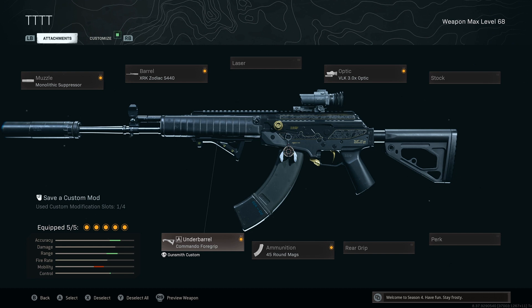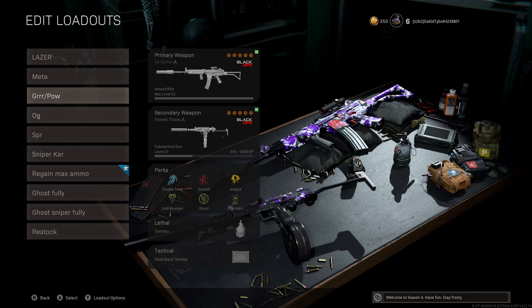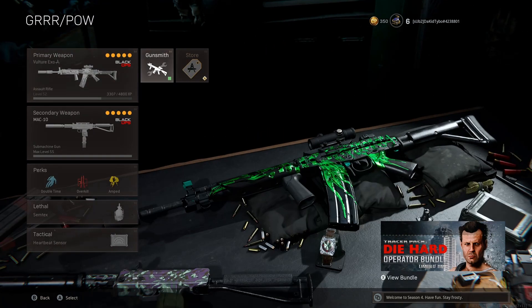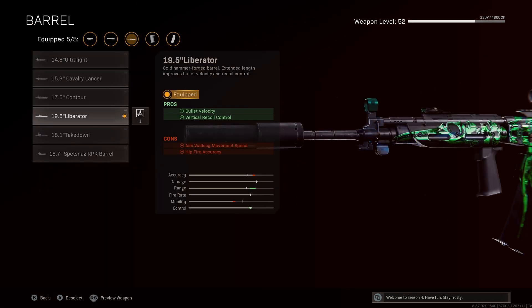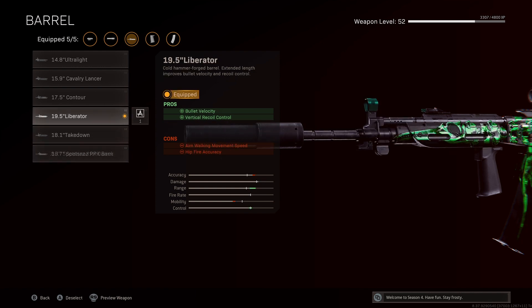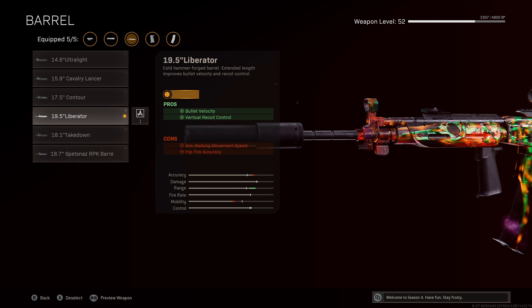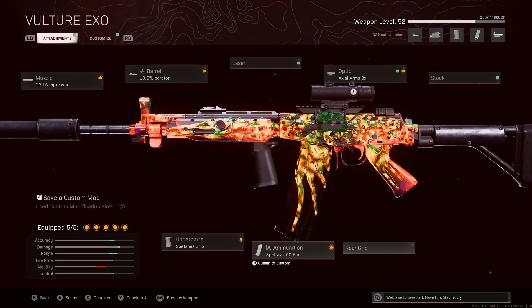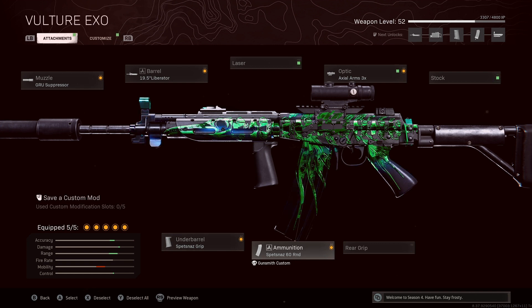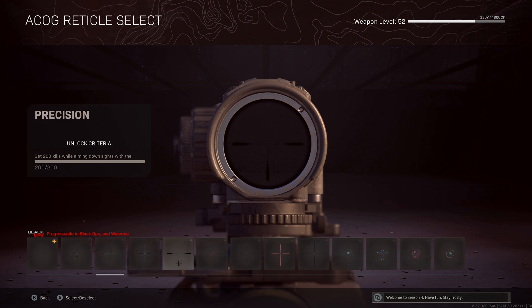These two weapons — if you were a fan of the Ground Kilo meta, these two are the Ground Kilo of Cold War. I'm running the Groove Suppressor, the Liberator barrel — this thing has like no recoil at all. The difference is this one makes the bullet travel a lot faster. I kind of really like the aim walking movement, so I kept the Liberator, which just boosts bullet velocity. I recommend trying it with the Axle 3x, Spetsnaz Grip, and 60-round mag. The reticle is super clean — just use the first one, it's insane.